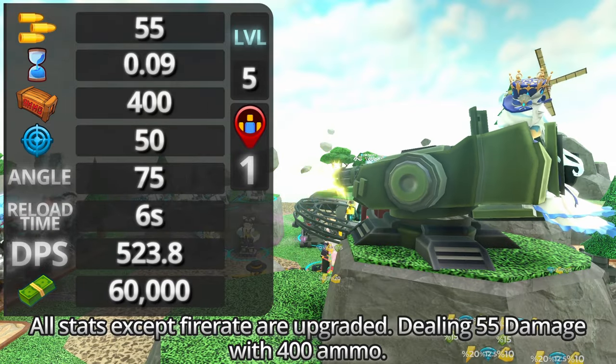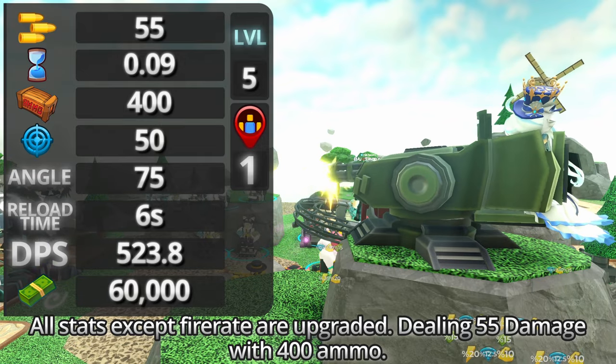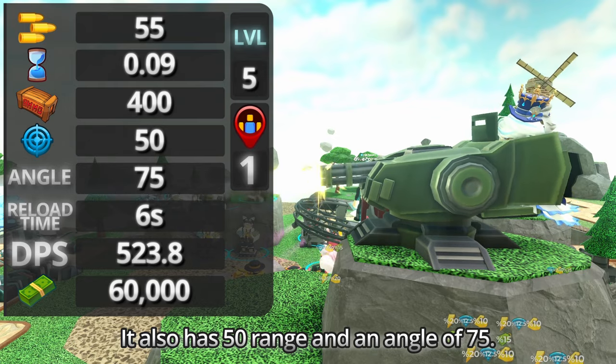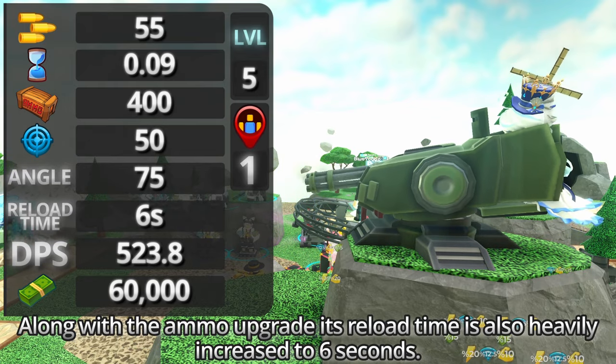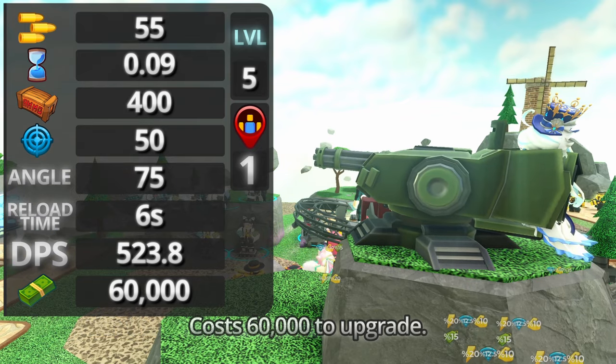Moving on to level 5, all stats except fire rate are upgraded — dealing 55 damage with 400 ammo. It also has 50 range and an angle of 75. Along with the ammo upgrade, its reload time is also heavily increased to 6 seconds. Costs 60,000 to upgrade.